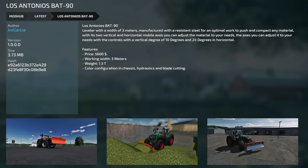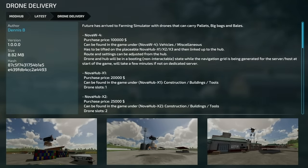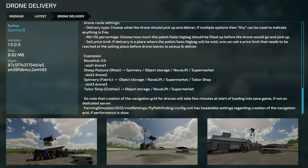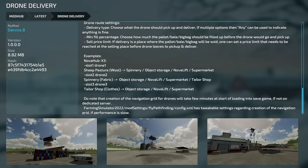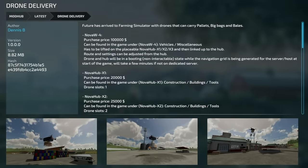Jumping over to new ones for PC and Mac players: first is the Lizard Antonius BAT 90, exactly the same as the Lizard BAT 90 just with the Antonius branding. Second is Drone Delivery — being cautious about mods like this since they can affect game performance. It does note that due to creation of a navigation grid for drones, it will take a few minutes to load into a save game if not on a dedicated server. It has tweakable settings regarding navigation grid creation if performance is slow.